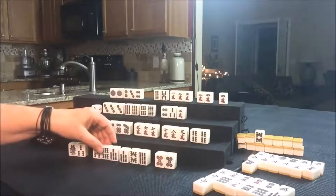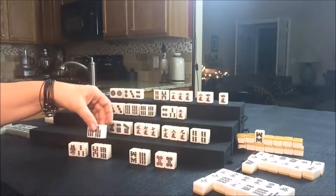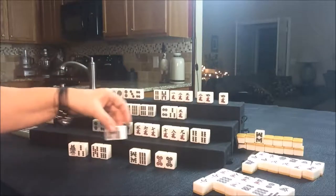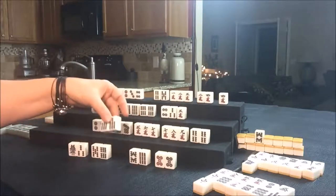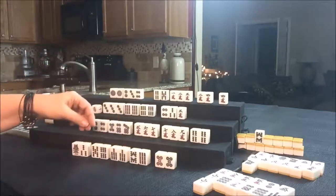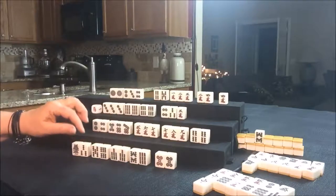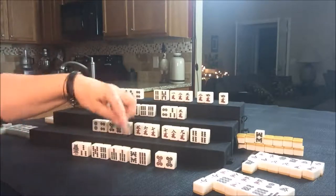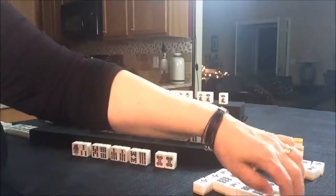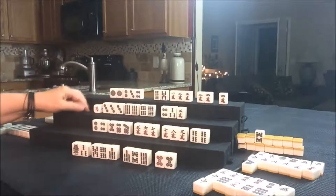Okay, now for this player — they could Pon it, but that would then leave two sets of Chis needing sevens. This particular Chi could use a four Bam, but there's already a seven Bam out — that would be the last seven Bam; we need it for these Chis. We're going to keep going. Drawing for East.